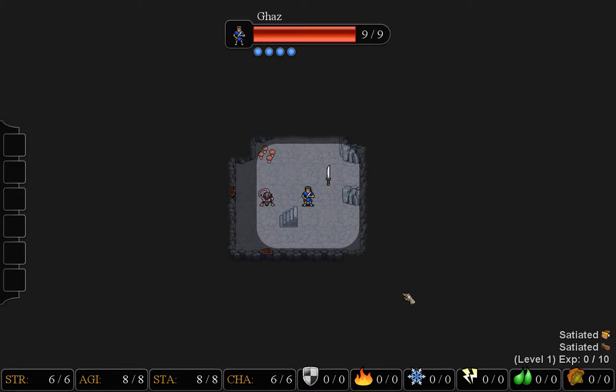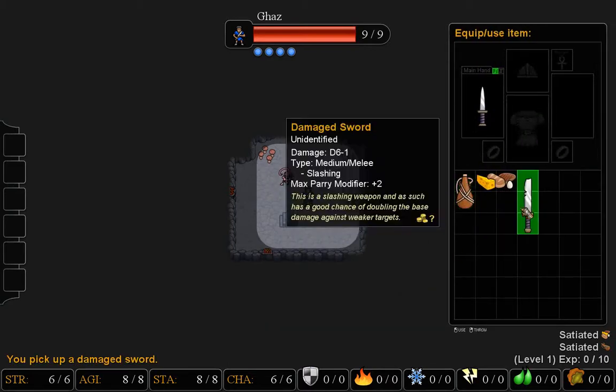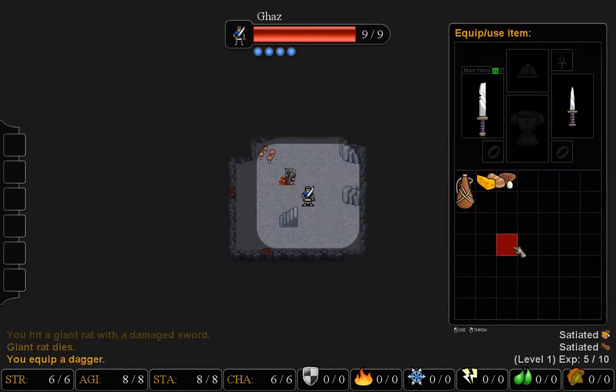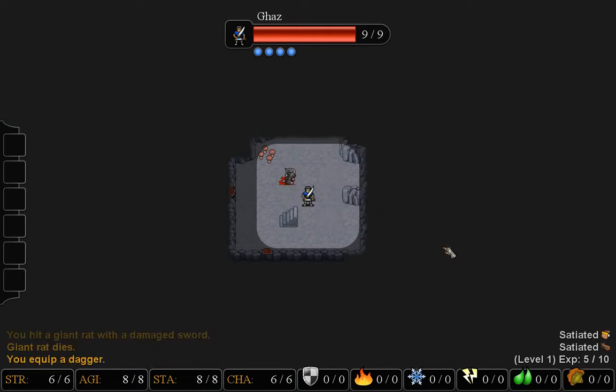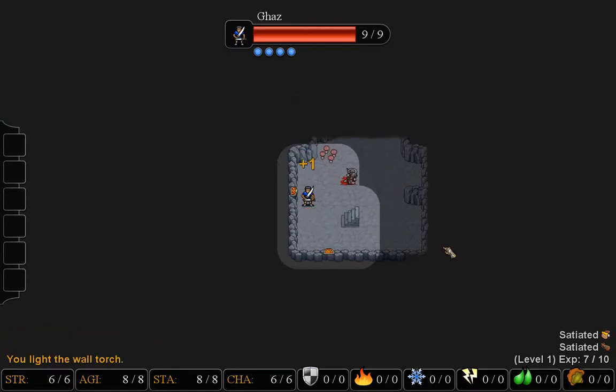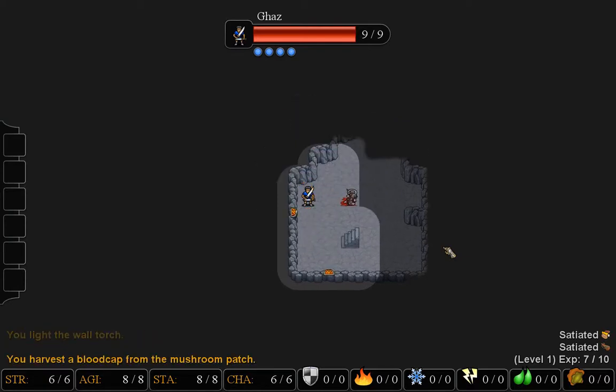So I'm going to go after this sword and hope I can pick it up before I'm attacked. Trying to equip this. I did manage to dodge that attack and killed it. It's very easy to die just in the first room.